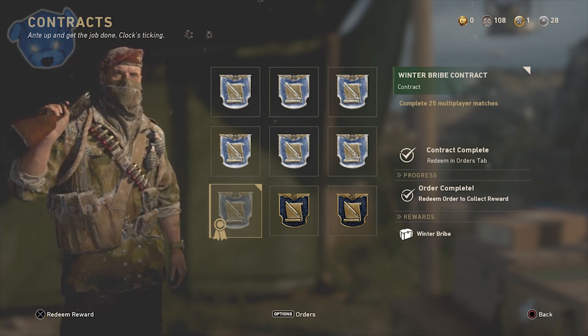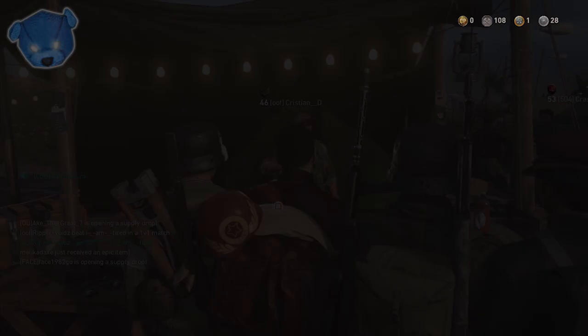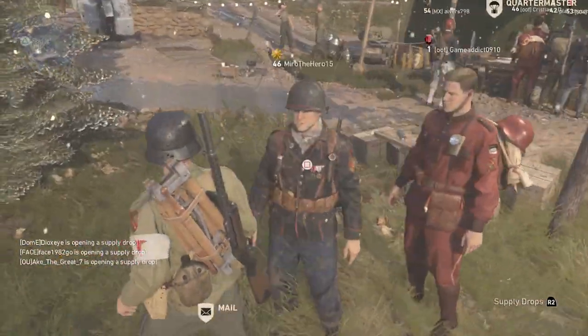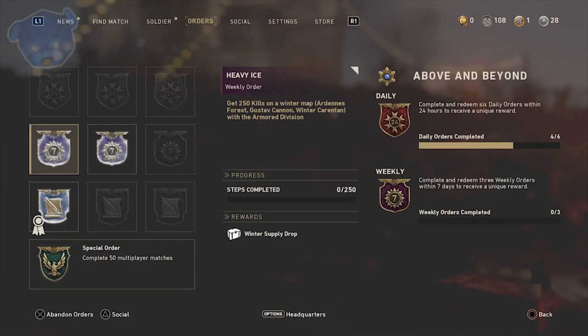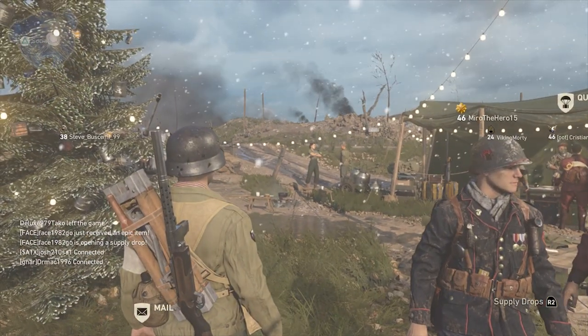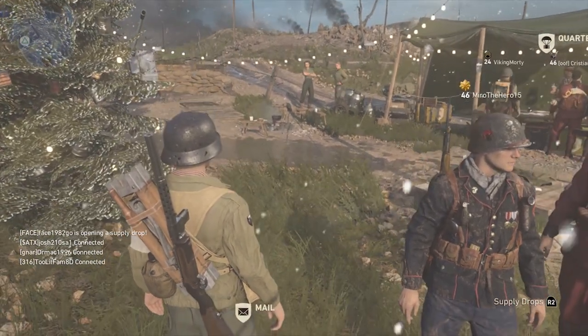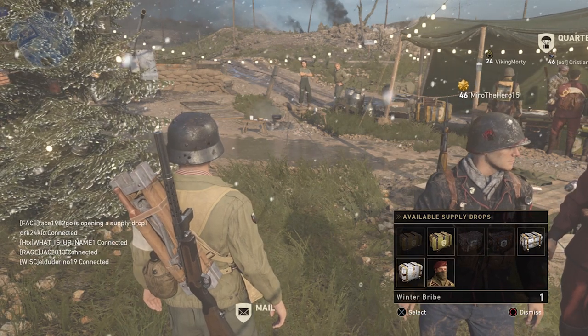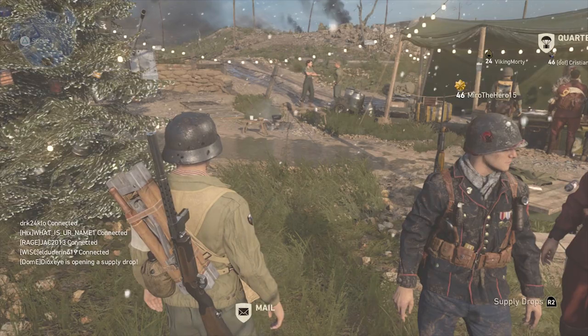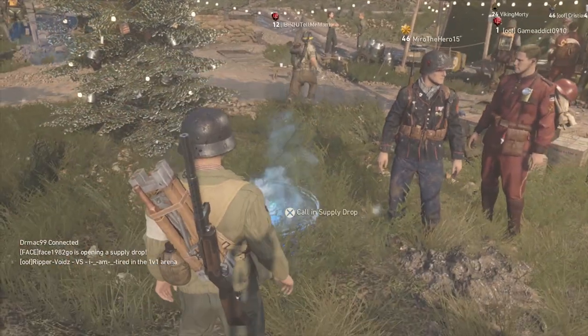The challenge I had to do was complete 25 multiplayer matches, which wasn't that bad. While doing this you can also do other orders that Major Howard gives you, so you can go over there and collect them and combine them to get a lot more supply drops this way. I like to get all the winter supply drop orders and contracts if I can. This bribe contract was very easy — you had a lot of time to complete the matches and I feel like any of you guys can do that.